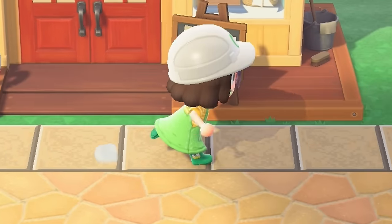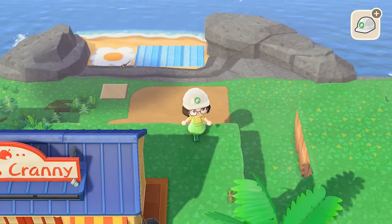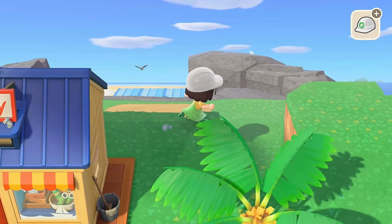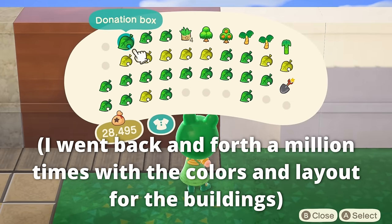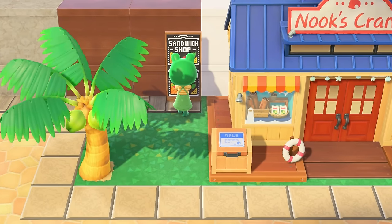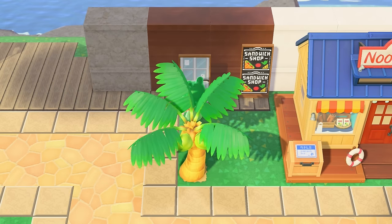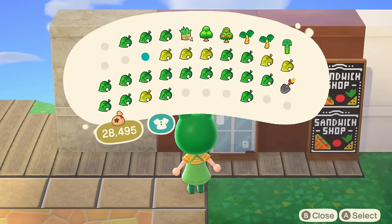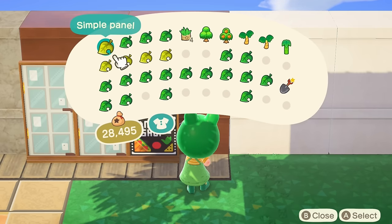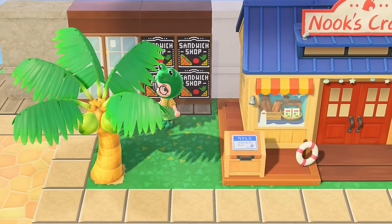I think it looks good — can I say that? I think it does. I could continue the wide display stands all across Nooks if I really wanted to. I think we've maybe got it figured out potentially. I got this little custom design off of the custom design portal and that's what we're going with. I think I'm going to do the doors kind of off to the side, not the same as the little laundry building. I almost kind of want to put something else here instead of another sandwich shop design, but I'll put this here for now.